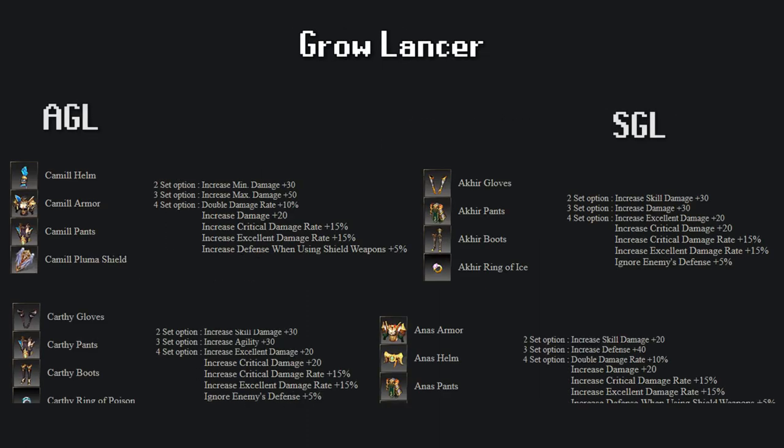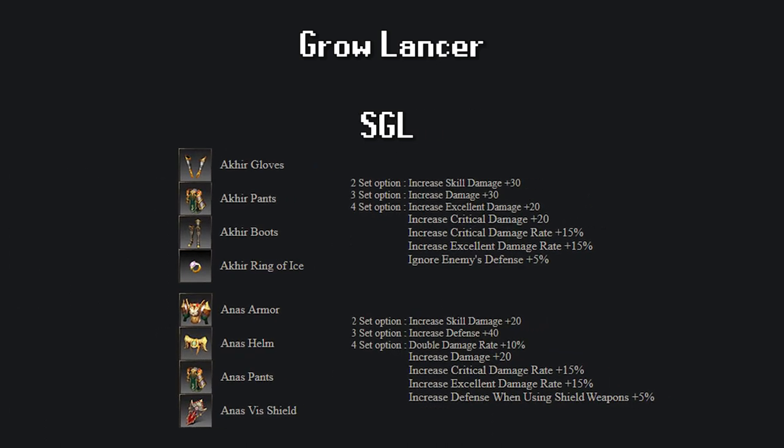The Crow Lancer — and you'll see this trend in all the newer classes — has only two sets to choose from depending on the choice of main stat. For strength Crow Lancers, we have the Akir and Ana sets. When choosing between two sets, we want to look at what we lose in the complete set option and what we gain by combining with the other set. If we choose the full Ana set, we lose the 5% Ignore, the 20 excellent damage, and the 20 critical damage, but we gain 20 damage, 10% double damage and 5% when using a shield. In the combination, we get an extra plus 30 skill damage and plus 30 damage. Taking all other stats out of the question — is 10% double damage or 5% Ignore Defense better? In my experience, double damage seems to do more damage and it's 10% instead of 5. I would choose a full Ana set and combine it with Akir gloves, boots and ring to get the damage.